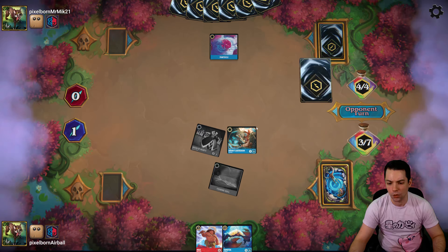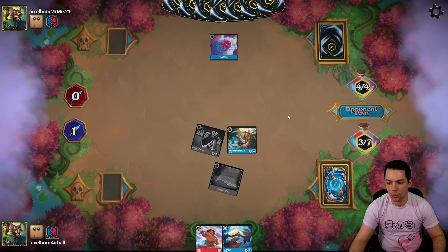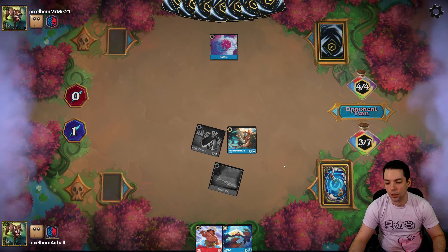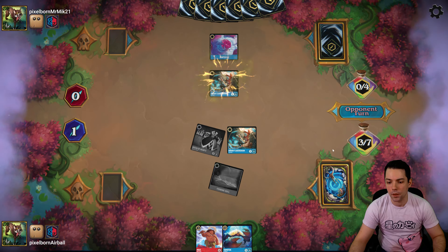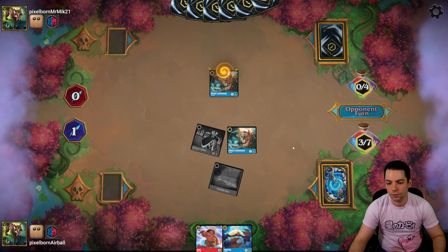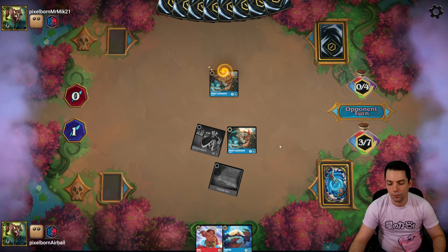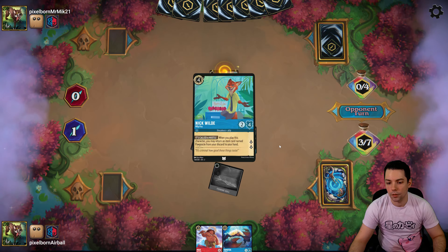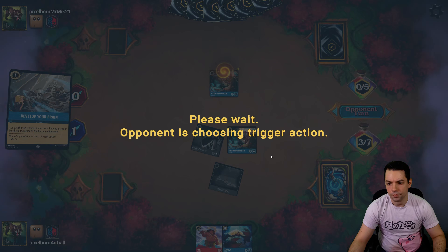We hit a Tamatoa off the Popsicle — honestly not ideal, but we'll work with it. Opponent inks something and plays Develop Your Brain, finding a card. Second Fishbone Quill — not quite as good as the first; you run into diminishing returns on that pretty quickly. I think that means I'm fine inking this one. We'll just deploy the Queen of Hearts in case we find One Jump Ahead or something, to be able to play it for free.